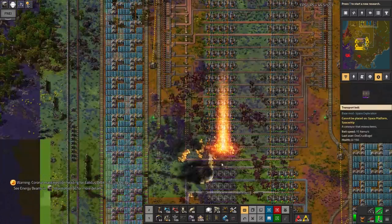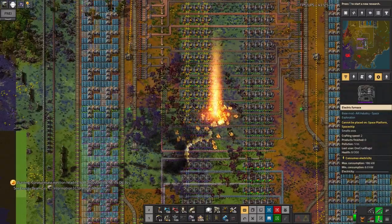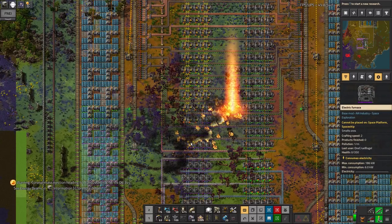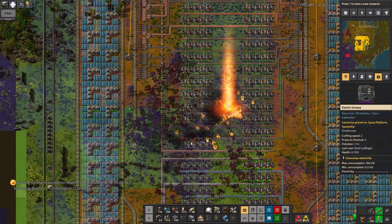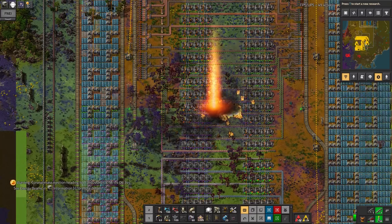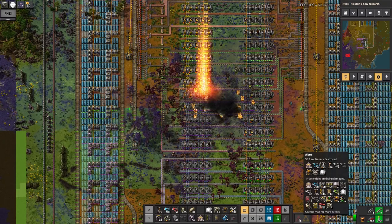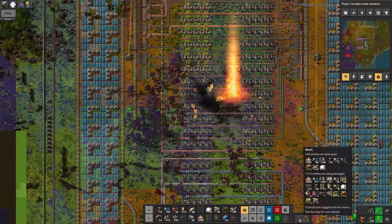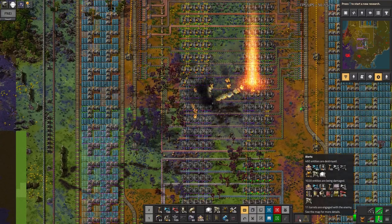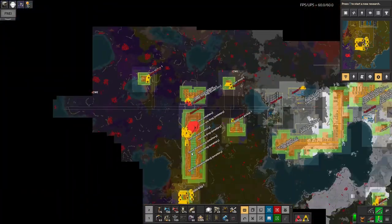The bots are going berserk trying to fix it all as it happens. It's still going. How much of my smelting farm is this going to rip through? These things go on for ages. Fifteen hundred things damaged, five hundred destroyed. And it's ticking down now because it's got to the point where it's blown them up and then it knows they're blown. Oh, it's finished at last.